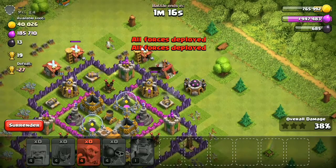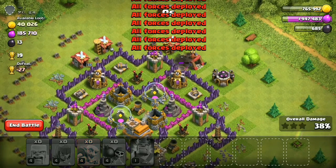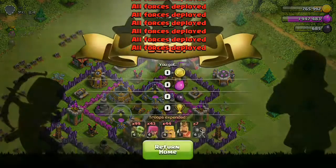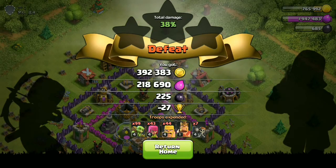Most people just use archers and barbarians, but you gotta take some goblins too — that's why it's called the GoBarch strategy. This strategy is very cheap and doesn't take many resources to train.